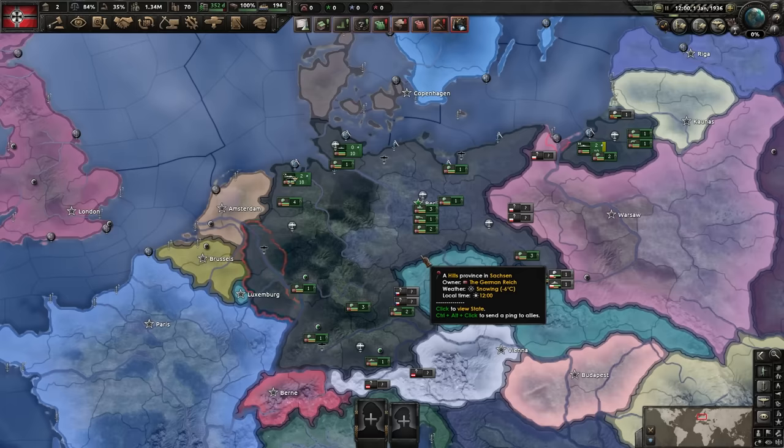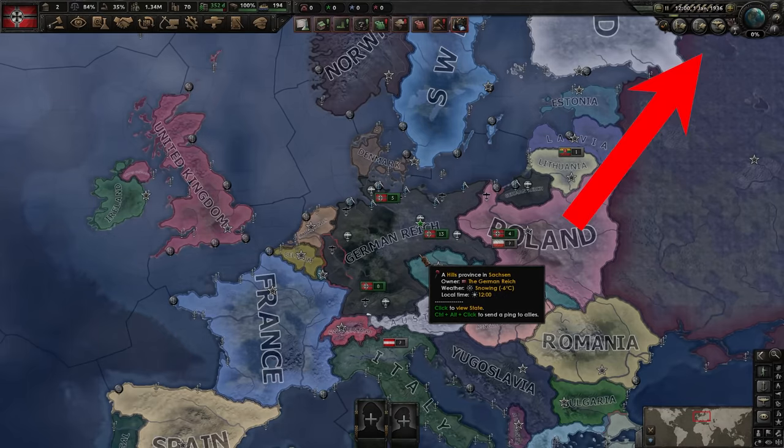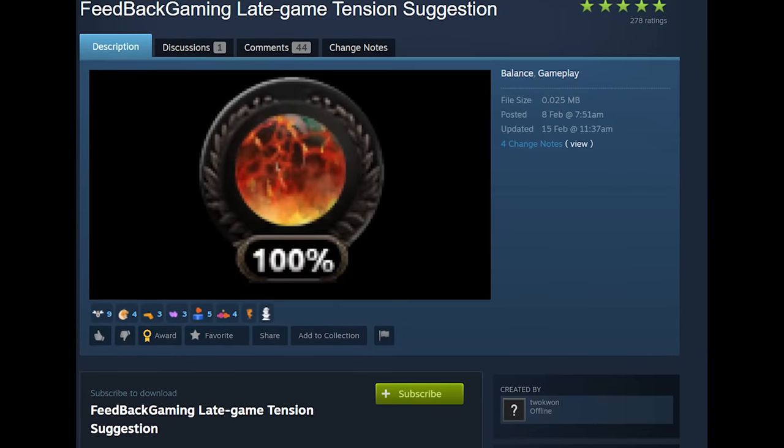So in this case, if Germany created a lot of world tension and I was to capitulate Germany, that world tension will then be undone — hence a de-escalation of world tension. And just some really cool things for democratic nations. This was suggested in the second channel video, and this handsome chap made this mod.